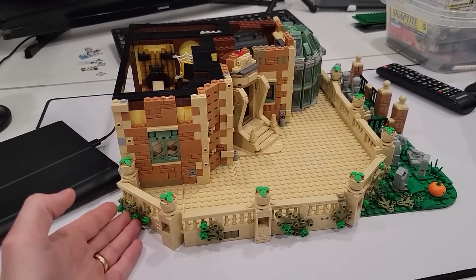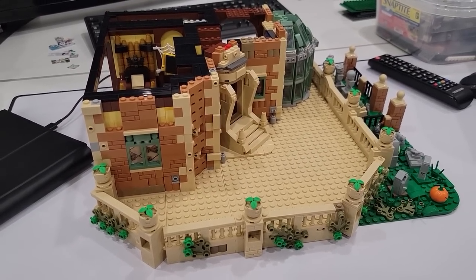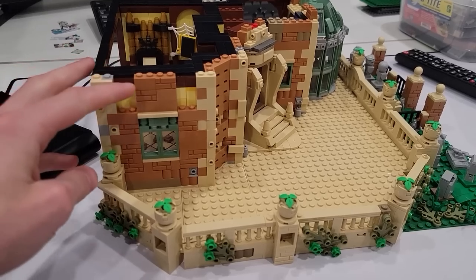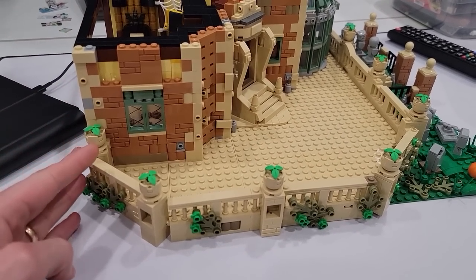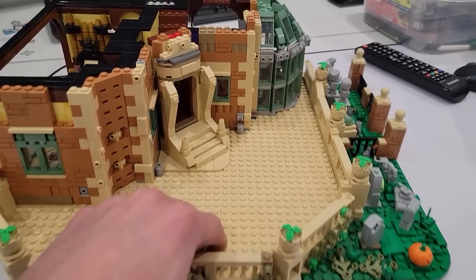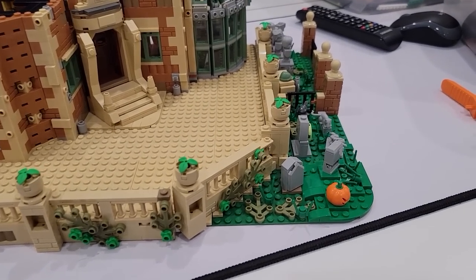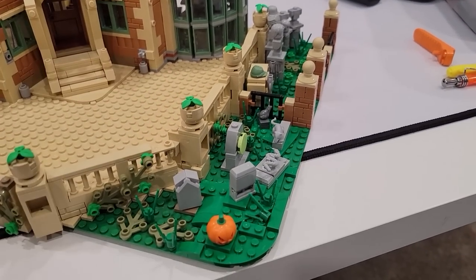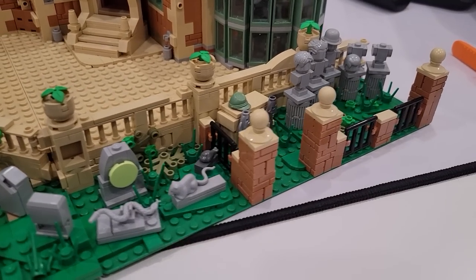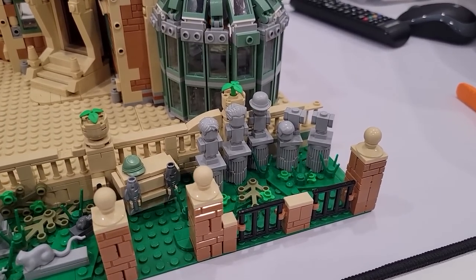So we're going to continue working on this thing today, and this is what it looks like after, I think, eight hours of live building. When we live build, we build a little bit slower — it's a little bit tougher, that's for sure. But it looks great. We've got some sand green windows, all the different nougat elements, the nice fence going around the grounds, a landing in the tan, and this beautiful framed entrance right here, which looks fantastic. We've got these masonry pillars with the balls on the top, a couple fishes in there, a sand green hat, and all of these headstones here as well.